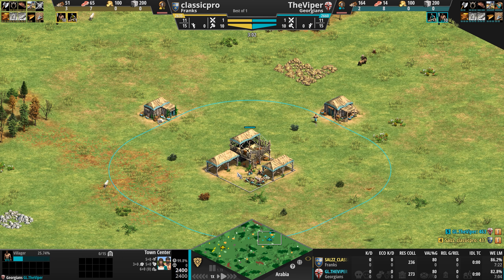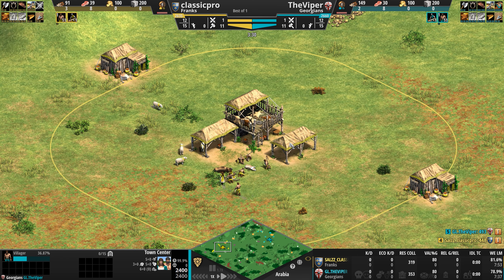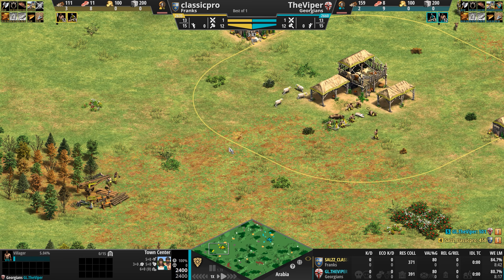Now pivoting to Classic Pro, playing as the Franks in yellow — the OG cavalry civilization, hearkening back all the way to Age of Kings. Their knights come with extra line of sight, their stables can be upgraded to work much faster, and all mounted units come with 20% more HP starting in Feudal Age.